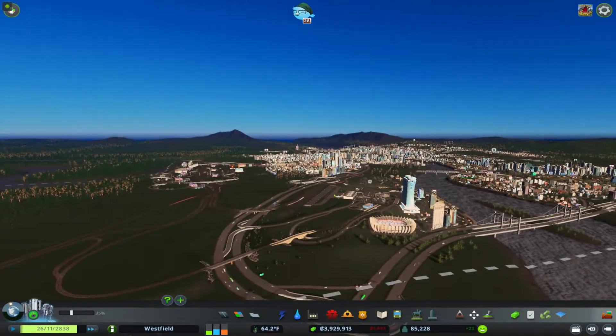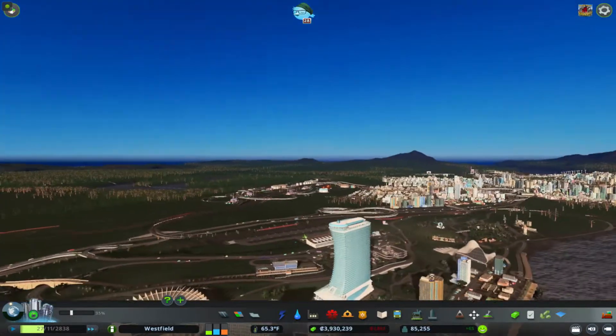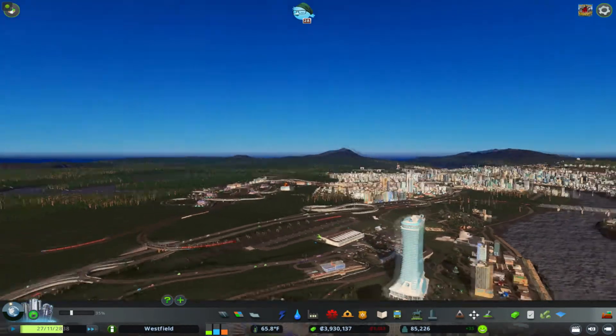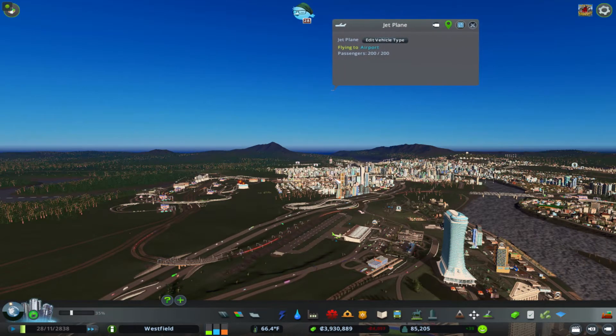You kind of saw that one land — flew over, but I guess it was too far in. Can I click on him? You can kind of see him at that glitter spot. There we are — 200. That's a full plane.